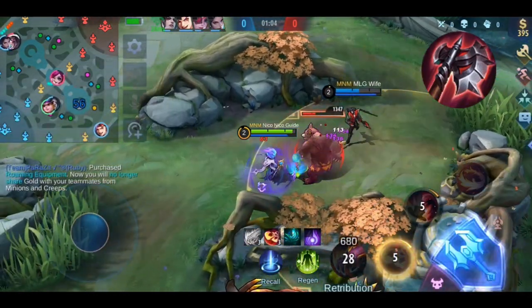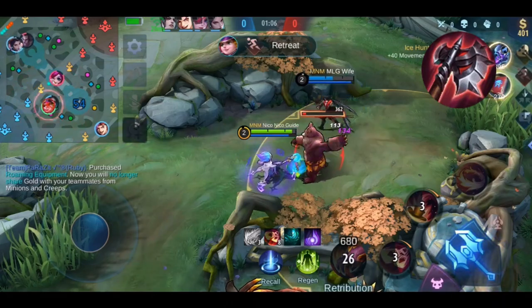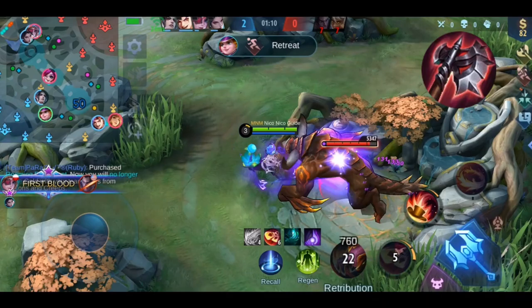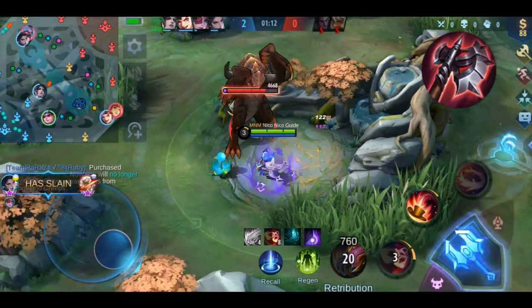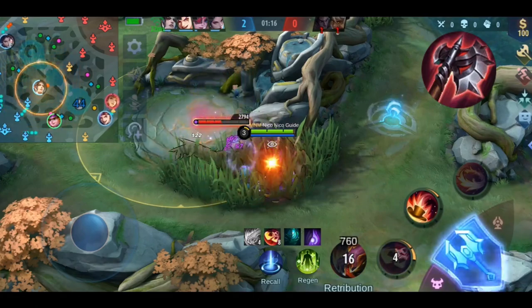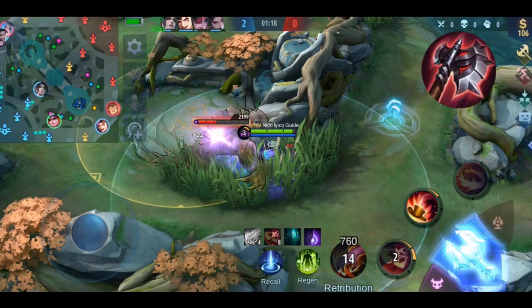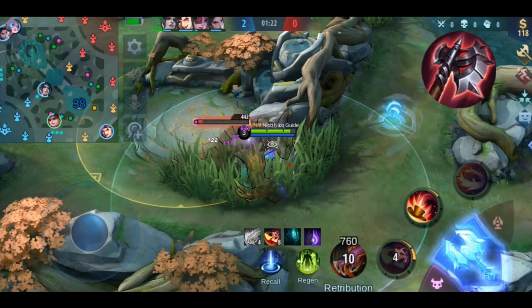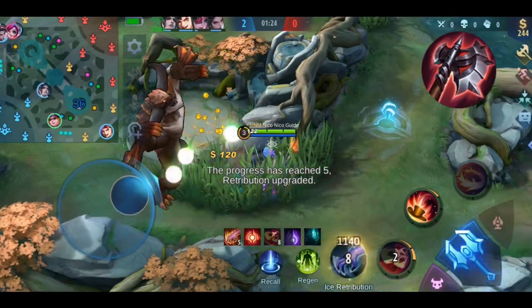Before the demonstration, let me quickly explain what spell vamp is. If your hero has spell vamp, you regenerate HP when you deal damage with any skill — it does not work with basic attacks. For that you need physical lifesteal. Magic lifesteal also exists and works with all magic damage you deal, regardless of whether it's from basic attacks or skills.